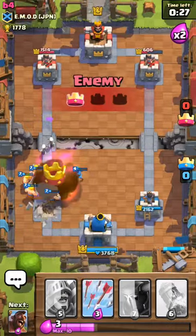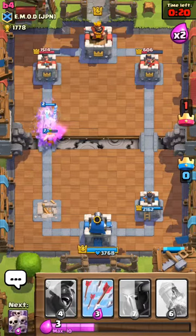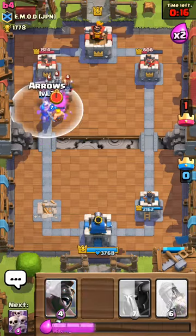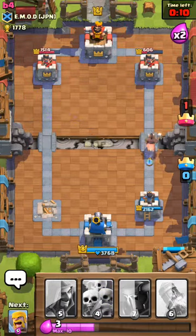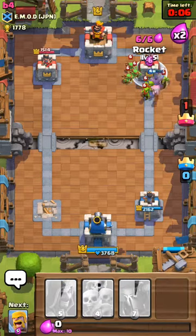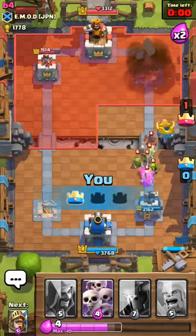All right guys, we might have to go for a two-star. He used his freeze which is so good for us. Oh we have a rocket — surprise! Oh no, we got it, thank god.